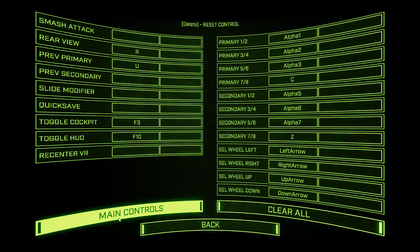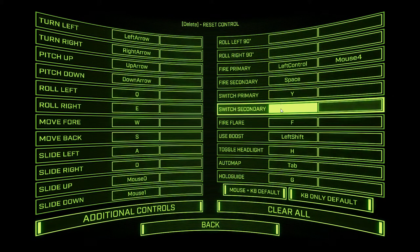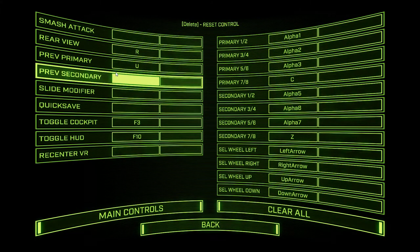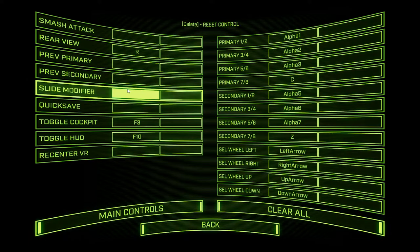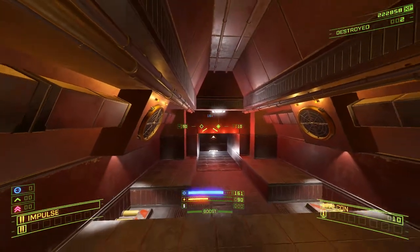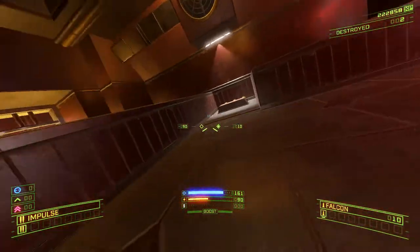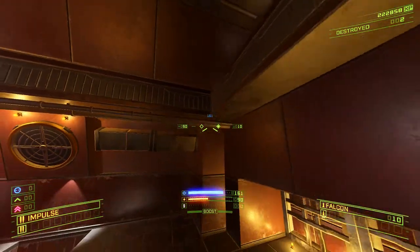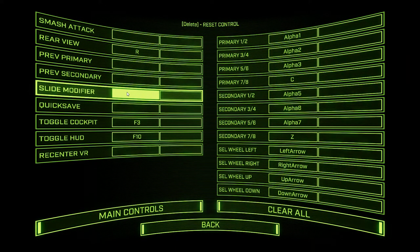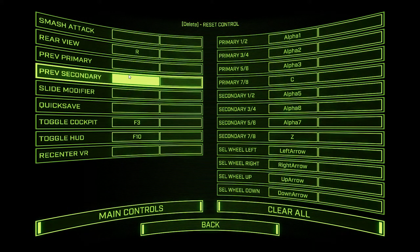Previous primary and secondary are the inverse of switch primary and secondary. These two controls will cycle you forward through the lineup of primary and secondary weapons, and then these two, should you choose to bind them, will move you back through the list. Slide modifiers are pretty helpful. If you hit whatever button this is assigned to and move your mouse — typically the mouse — it will undo whatever the mouse is currently assigned to in the previous menu. So for me that's turn and pitch, and it will instead give you slide control. It's pretty handy, especially if you're a keyboard-only player.